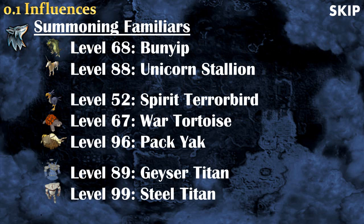Another useful skill is Summoning. First there's the Bunyip and the Unicorn Stallion that will regenerate you over time, so useful if you don't have a lot of defense and health. After that there's the Beast of Burden that will allow you to carry more food in the Abyss. And finally there's the Geyser Titan and the Steel Titan that can attack the other monsters, so you get more experience per hour.